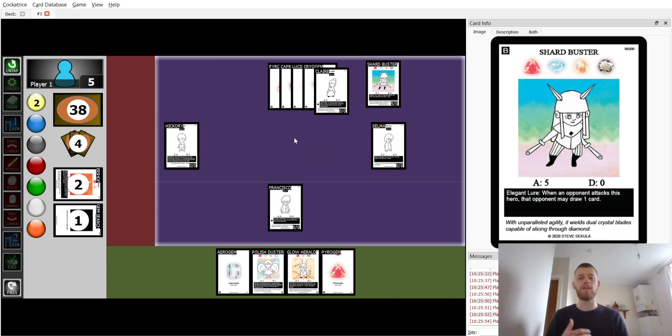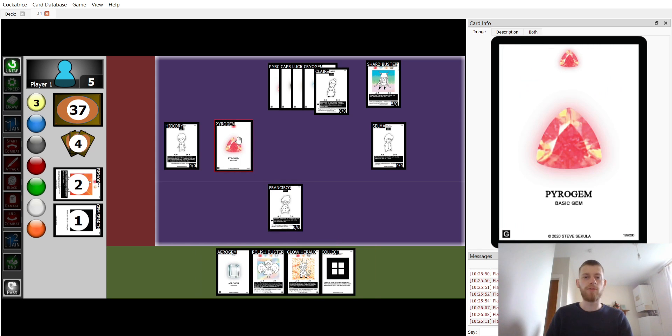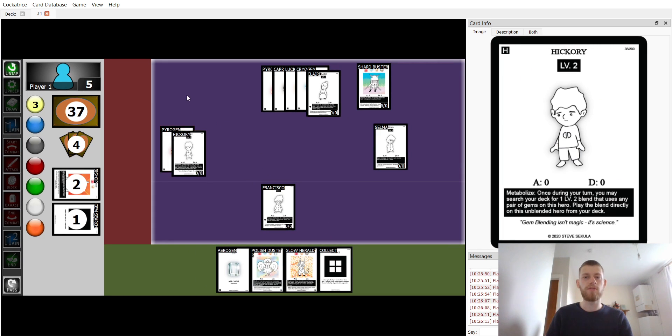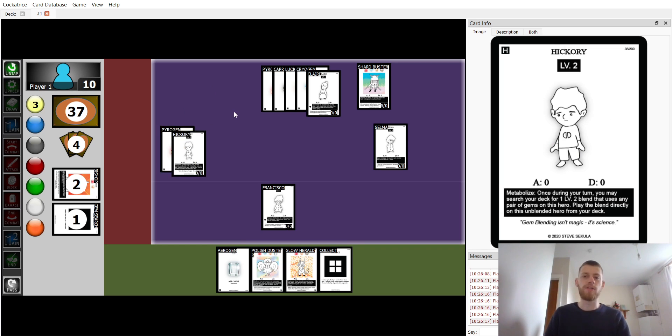You could argue that with a Lucio gem I could get into Angel directly and begin moving around dealing two more damage, though we don't need that damage on turn three. I'm going to put the Pirate gem on Hickory and attack for four or five more. If you had realized there were defenses, you would have found the Lucio gem last turn.